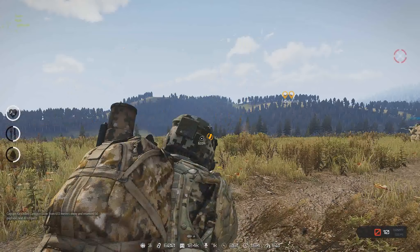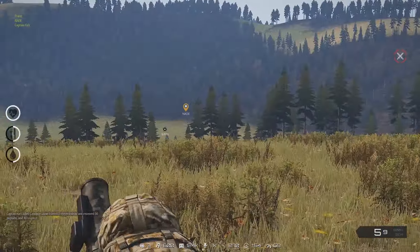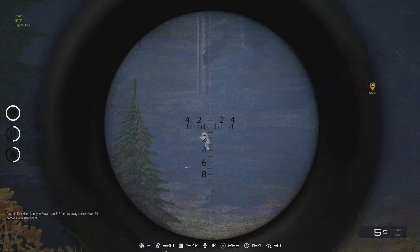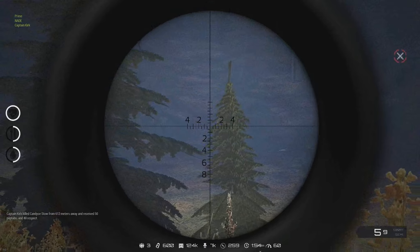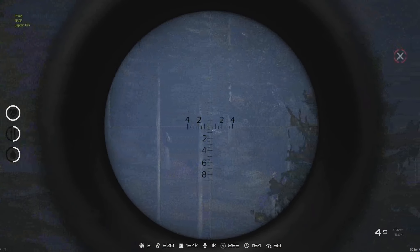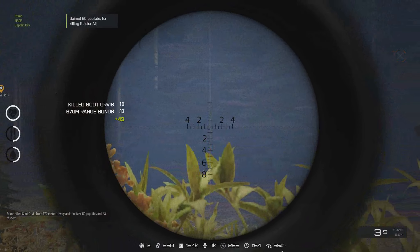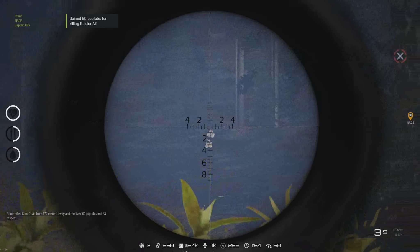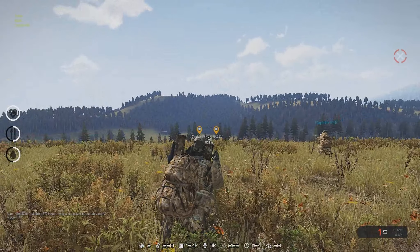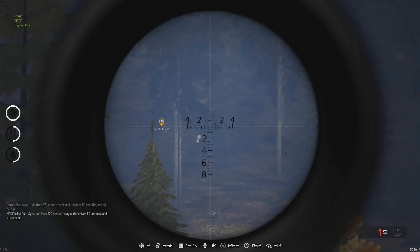You see the AI in the woods? Say he's like 600 meters, right? Can't hit that one right there. If he stops, I can shoot him, but he stops in the tree so I can't shoot him. The sway on this SPMG is literally terrible. Shoot this tan guy. We can't get him. Got him — oh, you got him, finally.